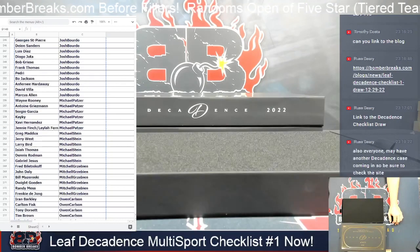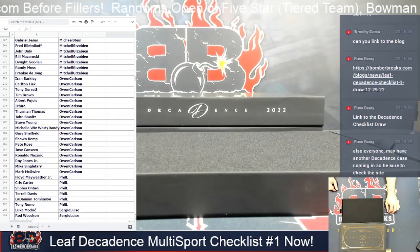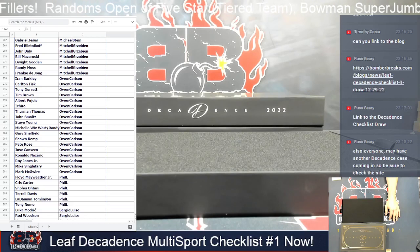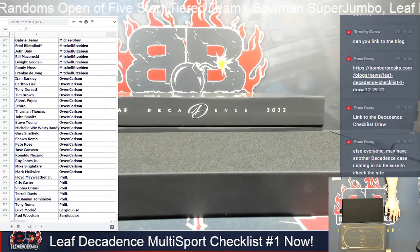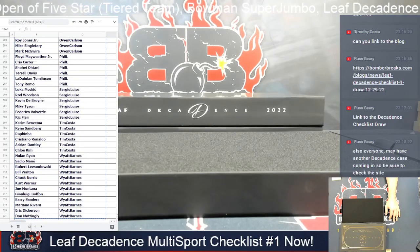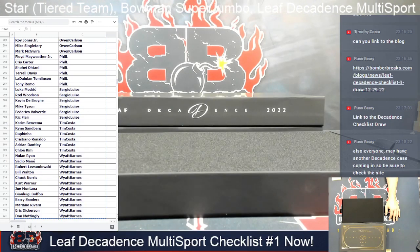Beyond the Michaels now, we've got Mitchell down to Owen. We'll just mark each card. Let's see how close we are to the bottom — there's Tim and Wyatt. Here's the bottom of the list: Wyatt, Tim, Owen, Phil. Otani in there. Oh, so many good names.